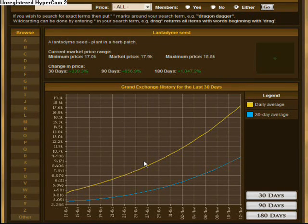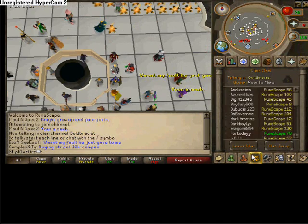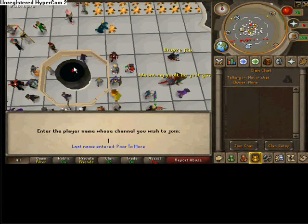I'll meet you at the Grand Exchange. Alright, I am lagging right now, which sucks, but I'll show you. I do not use Merchant Clans — they suck and they scam you.